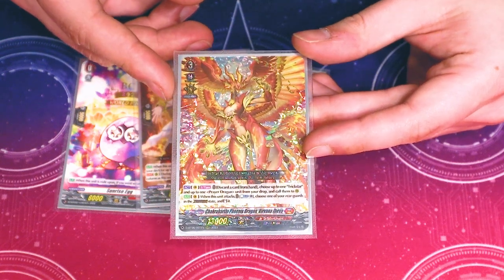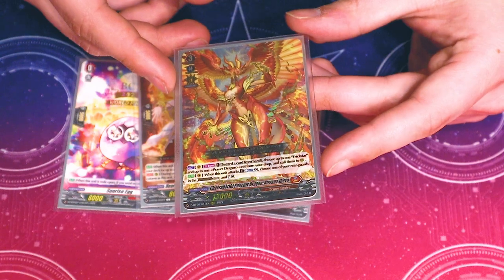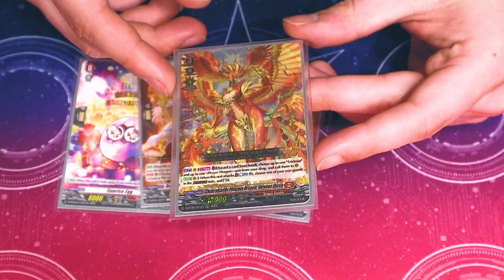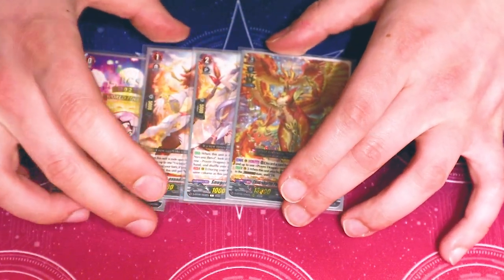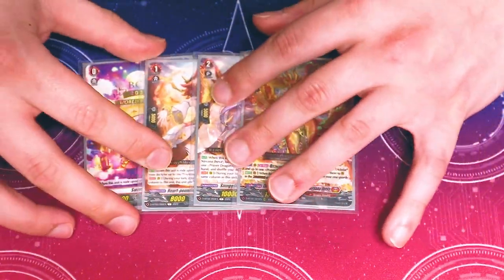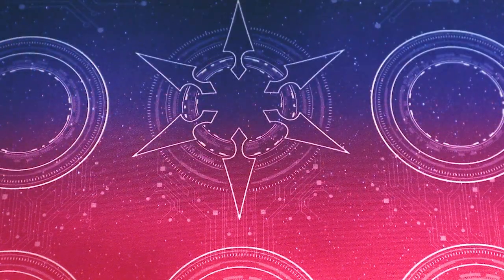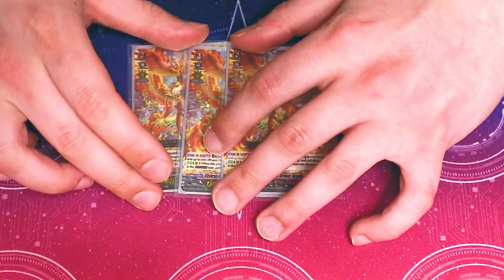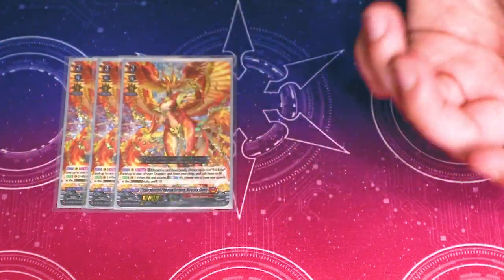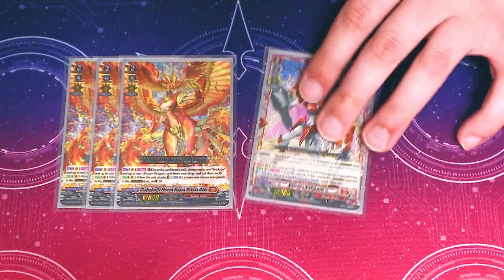Nirvana Java lets you discard a card from your hand to grab a Trick Star and a Prayer Dragon from drop. The second skill is when it attacks you can Counter Blast one to re-stand a unit that is in the Crossover Dress state, so multi-attacking. There's no power added to that unfortunately, but re-standing units is still really good. We're running three copies of Java because we want to persona ride, and this is a hybrid deck using Overdressed units.